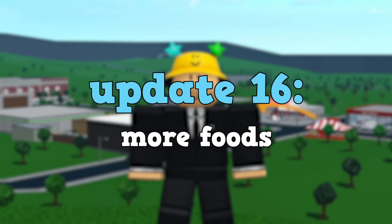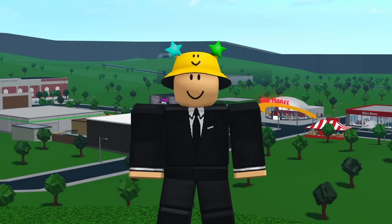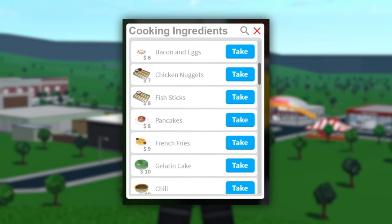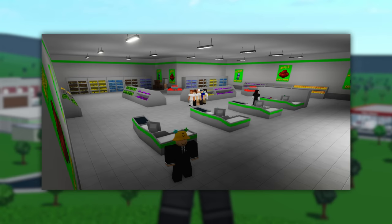Update sixteen is more foods. Foods are commonly used in builds as decoration, so a cool addition to each update would be adding a few new food types. Over time the list of foods in Bloxburg would be significantly bigger, and some of these foods could also be added to the supermarket to give it more variety.